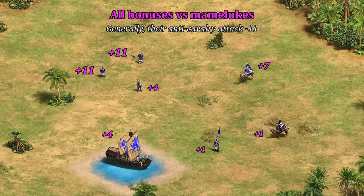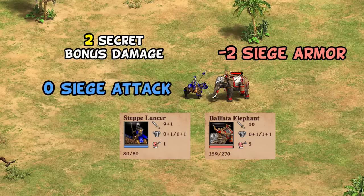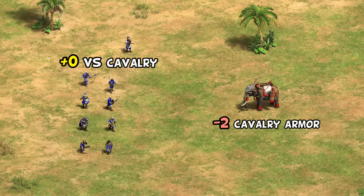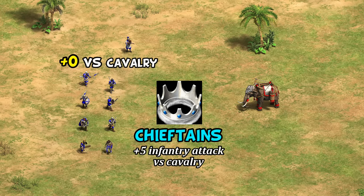Before we wrap up, while we're already on the topic of weird attack bonuses, there's one additional oddity pointed out in the comments on the last video — again from Holy Roman Emperor. It turns out it's a lot more than just steppe lancers who have unexpected extra damage against ballista elephants. Because of the elephant's negative two siege armor, they also have negative two cavalry armor, meaning any anti-cavalry unit will do two extra damage. Complicating this further, the chu ko nu and a whole bunch of infantry units secretly do plus zero to cavalry, which shows up as an otherwise unexplainable two extra damage against ballista elephants specifically.